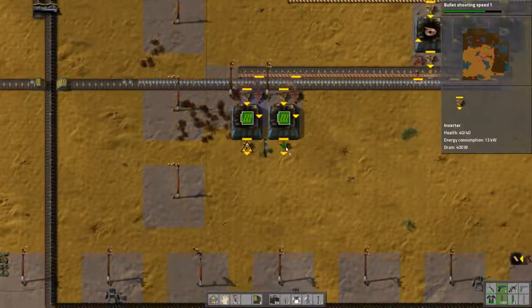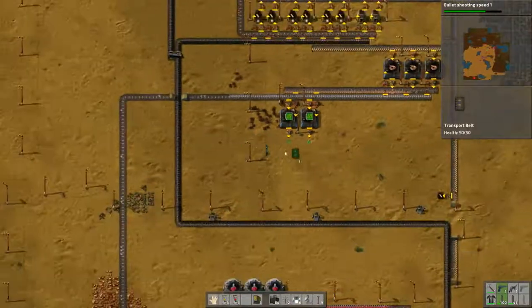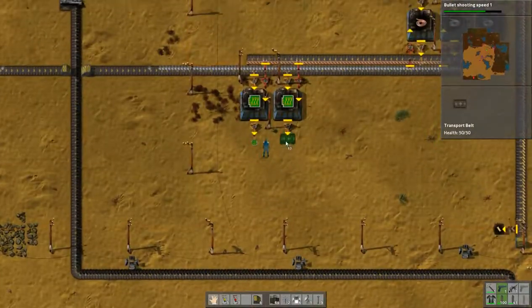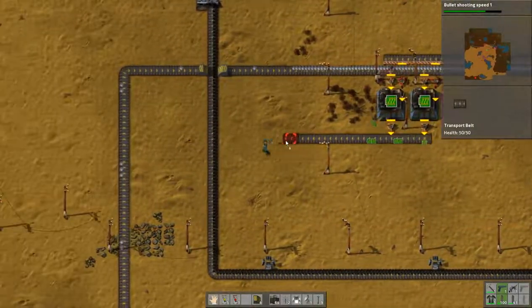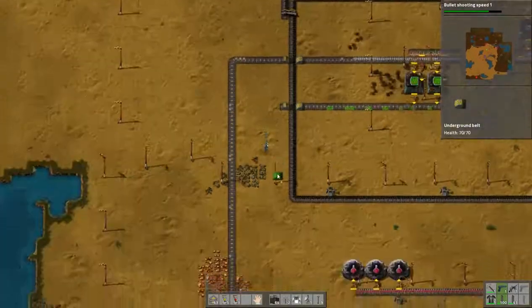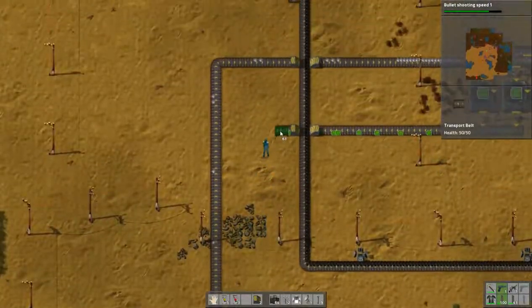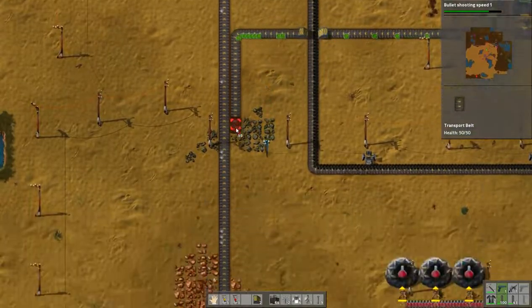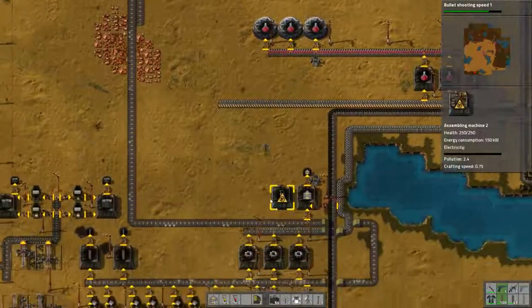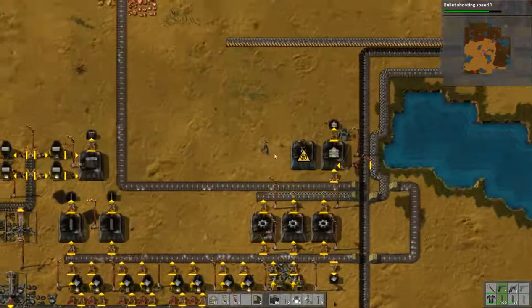Let's go with some output and we'll take it west, following the line for the iron plates. We'll take it west — we need electronic circuits.